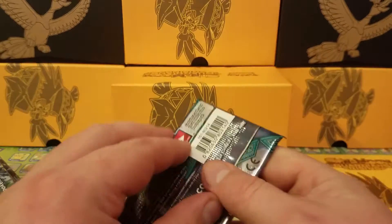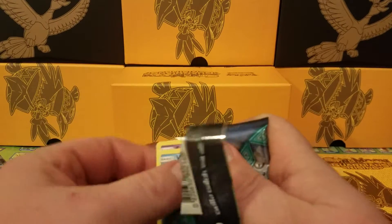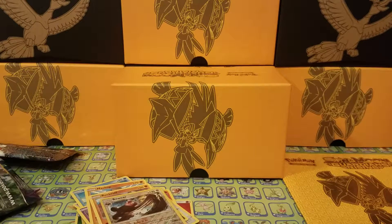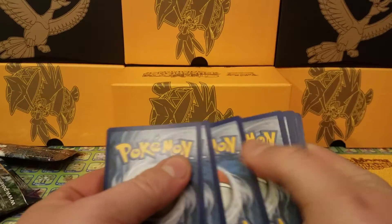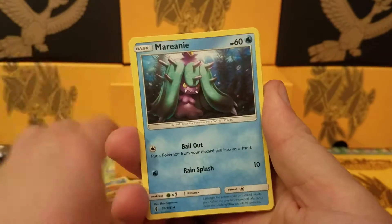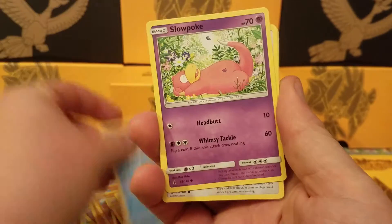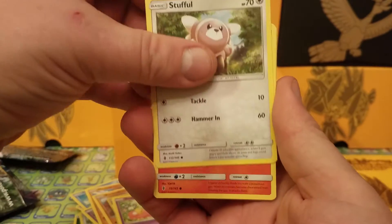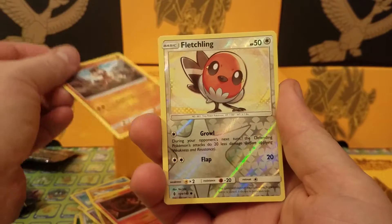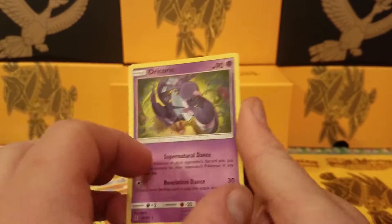Two pulls out of this box so far, nothing really super good yet. Next pack has Komala on the cover art. Code card also upside down. Four to the front — lightning and fairy. We have Alolan Grimer, Whimsicott, Slowpoke, Stufful, Salandit, Mudbray — reverse is a Fletchling. And the rare is an Oricorio, non-holo rare.